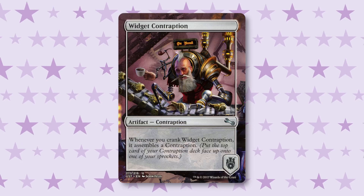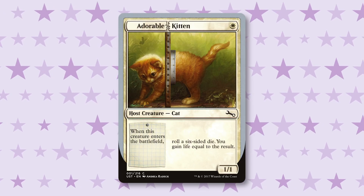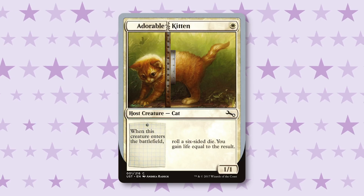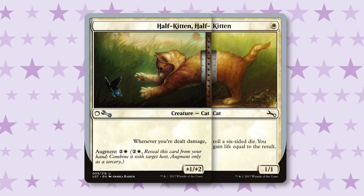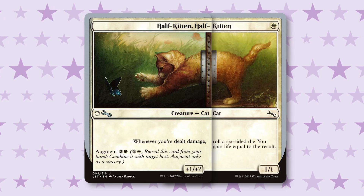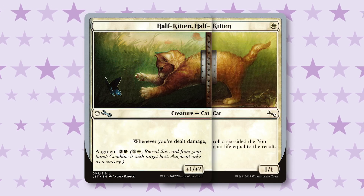Another favorite one-drop is Adorable Kitten — not only cute, but powerful. When it enters the battlefield, you roll a six-sided die and gain that much life. It's a Host creature, so there are many ways to reactivate that ability — I've gained absurd amounts of life, being at 30-something life in the middle of the game. If you make Half Kitten, Half Kitten, that's actually one of the most powerful Host Augments you can make. It says whenever you're dealt damage, roll a six-sided die and gain that much life — so when your opponent attacks you, you just gain life off their attack.